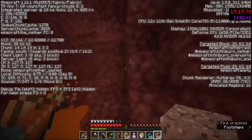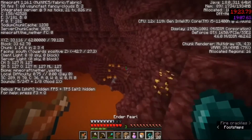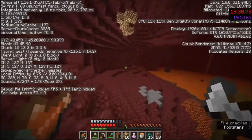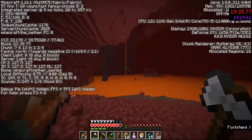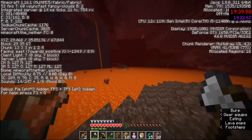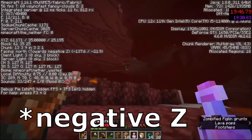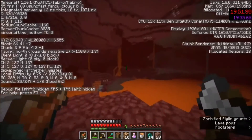That bastion was in the positive-positive quadrant, and for some reason I'm going towards positive Z — not really the play. I realize that and find that negative X is that way, so I just pearl that way and go to the negative-X quadrant to try to pirate.